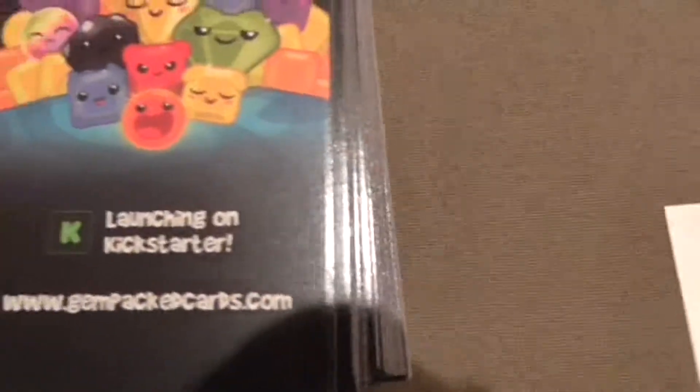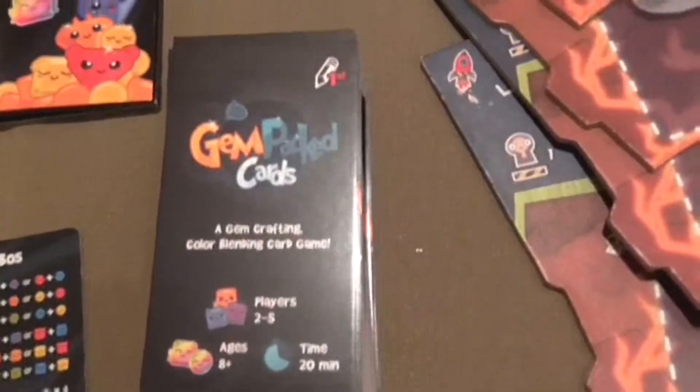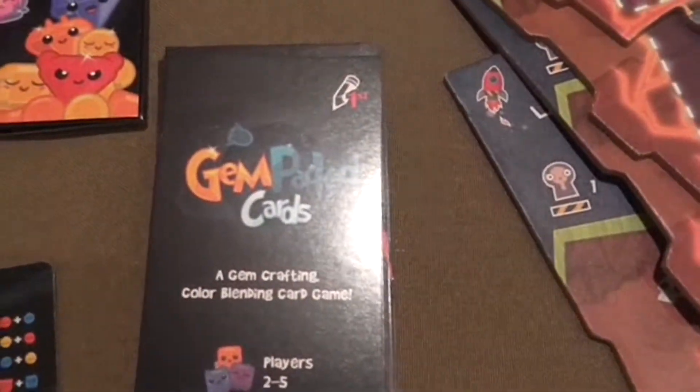It's fast — about a 20-minute game, really easy to explain, and surprisingly deep as you work your way through the colors. If you go to gempackedcards.com, you'll be taken to the Kickstarter very quickly.